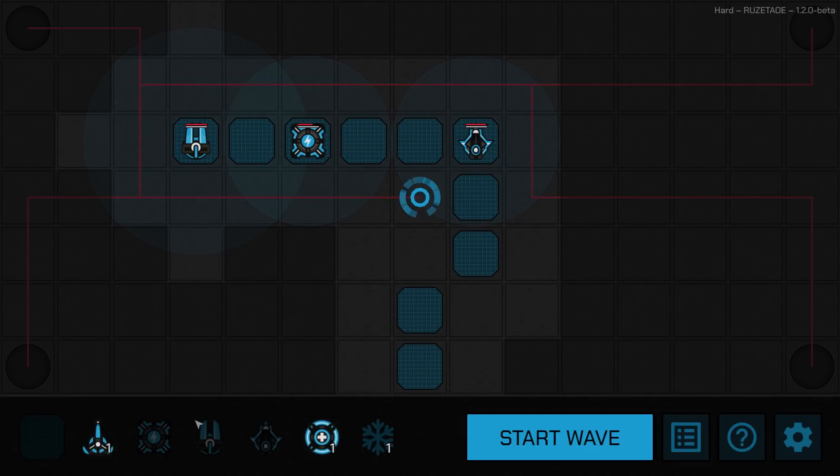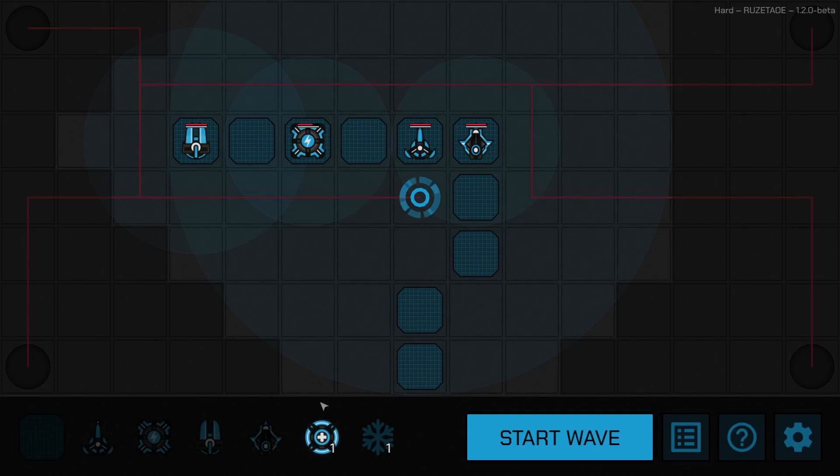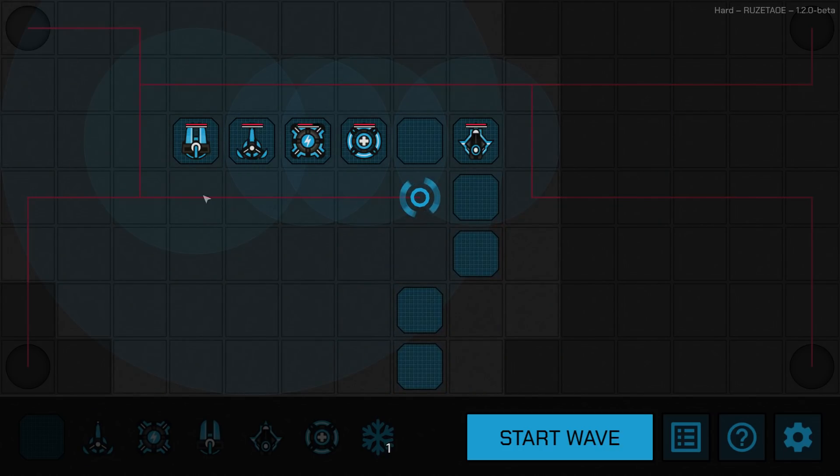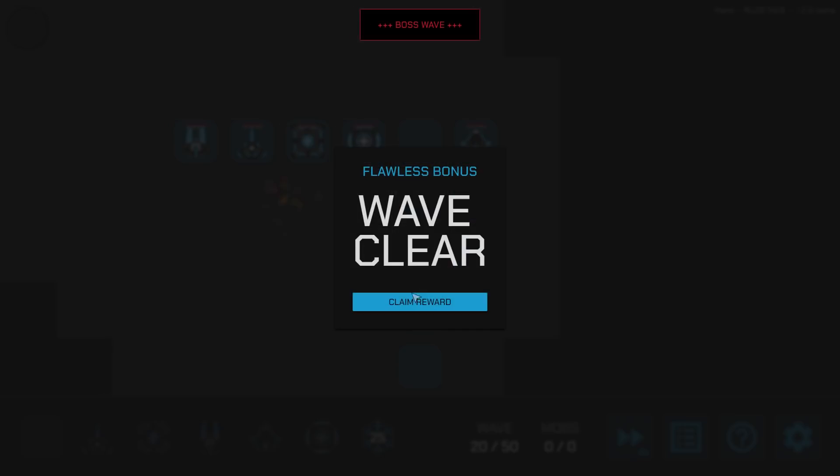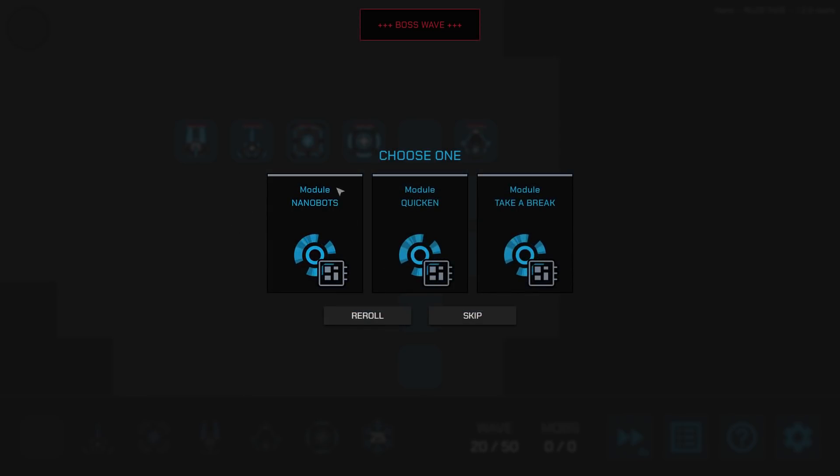I want you way out there, buddy — this way you should be in range. I swapped these two so the healer can reach him. I kind of want my sniper out further too. Boss wave! Let's use the slow ability. We didn't need it, actually, and wasted it. Now we've got 25 seconds before we can use that again.